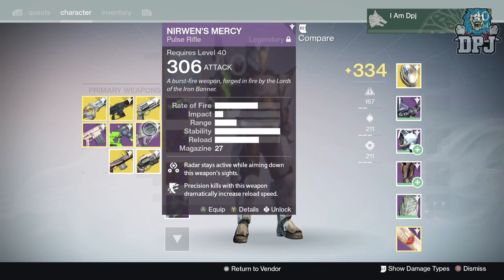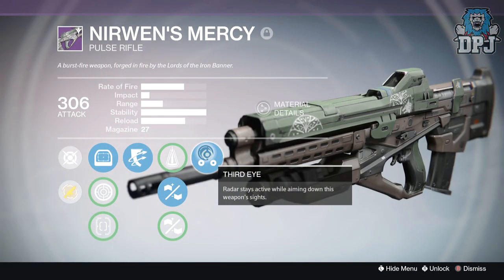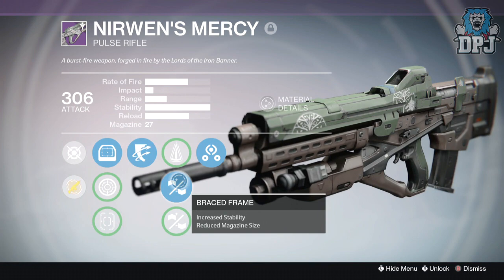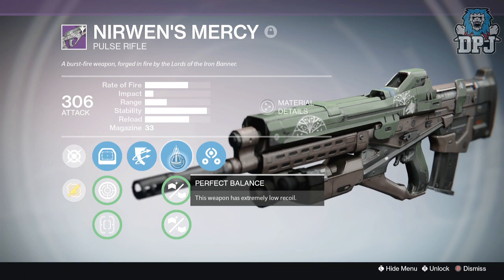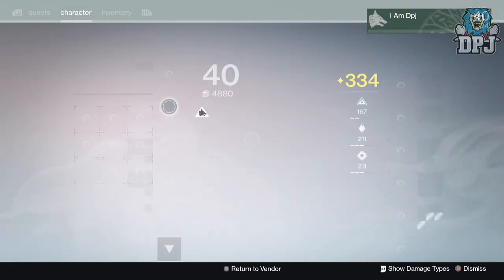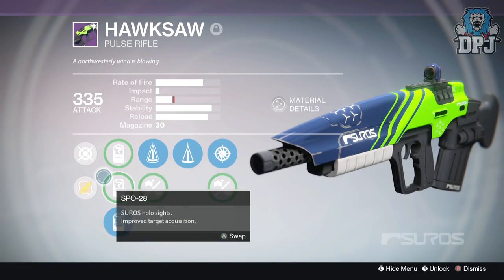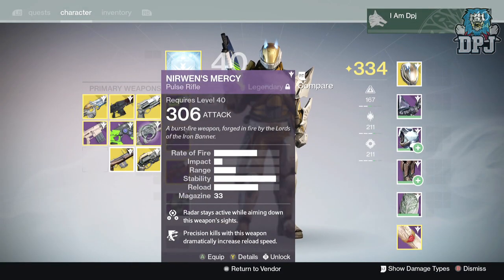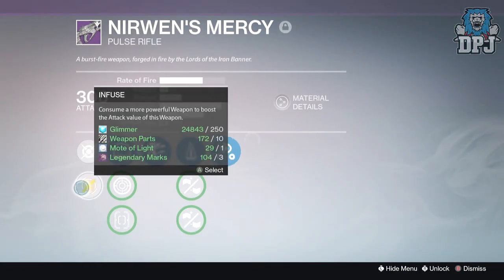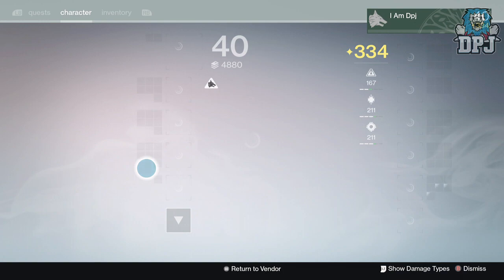I've actually got some decent stuff — probably the best engram opening video I've ever done. This No Land Beyond is an absolute beast — I mean look at mine, I could have better rolls but I've still got Outlaw, Third Eye, braced frame and perfect balance which I'll probably use. I don't need two Last Words, I've already got one. I can't really use hand cannons — I don't understand how people are so good with them. Let me infuse this into the right weapon.